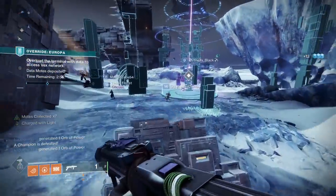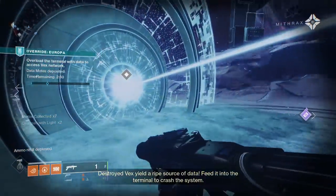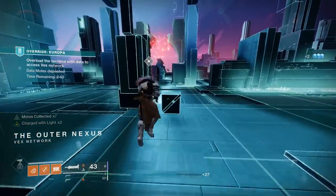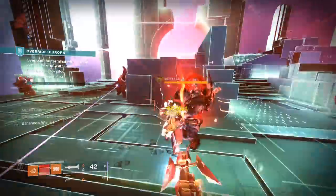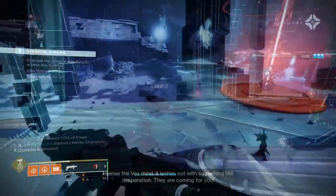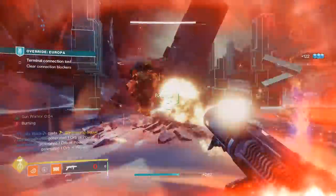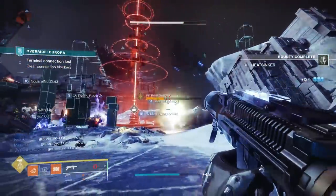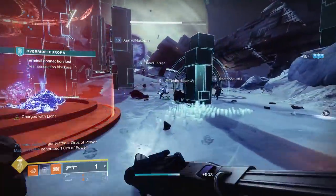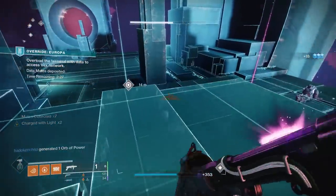The first is that it's kinetic — it's practically a kinetic Salvager's Salvo. The problem with Salvo is that it always took up your energy slot, meaning you couldn't use any other energy weapons. With Ignition Code you can use this in the kinetic slot, freeing up any energy primary you'd like. The other unique thing is the perk Slideshot — this is one of, if not the only, grenade launcher of this archetype that has Slideshot. The DPS potential is off the charts: shoot, slide, shoot, slide — it's absolutely ridiculous.